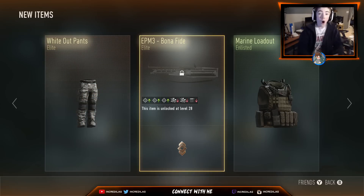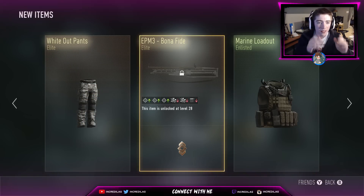Oh yes, let's go baby! Whiteout Pants — this is a new part of the Whiteout gear. This seems like exclusive gear packed into these new Advanced Supply Drops. We got the EPM3 Bona Fide — elite weapon — that is pretty cool. And a Marine Loadout.